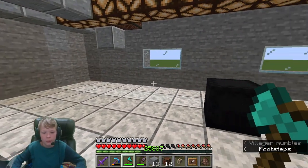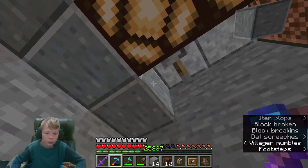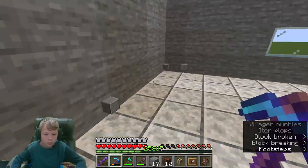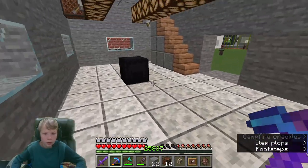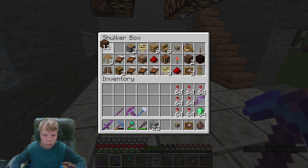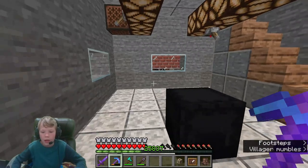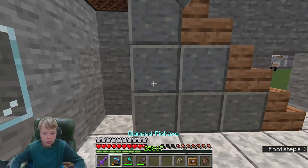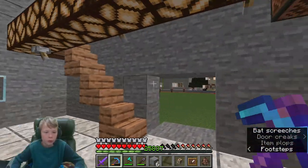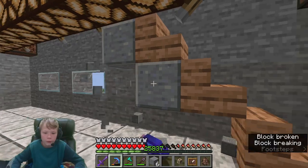Look how much space we freed up just by removing that entire piece of trash. We can probably fit a room-sized couch in here. I'm not going to remove the note blocks from the ceiling - the ones that came with the room - because we might hook up a different sound system. But we are going to remove these under the stairs because we're probably going to replace the stairs as well.